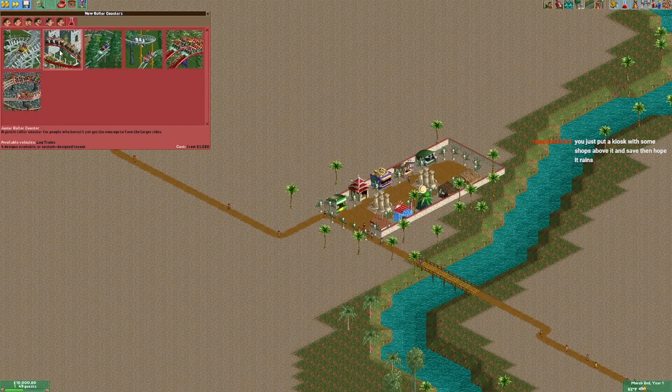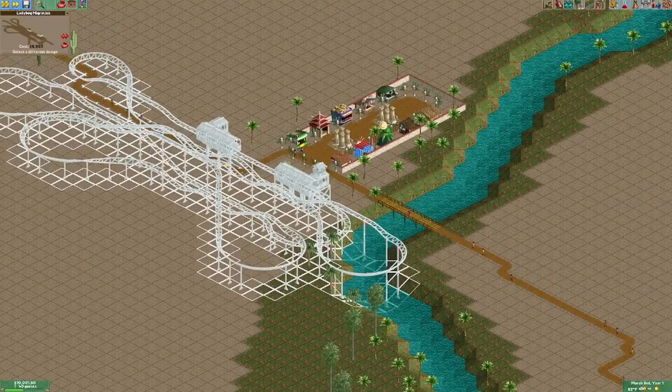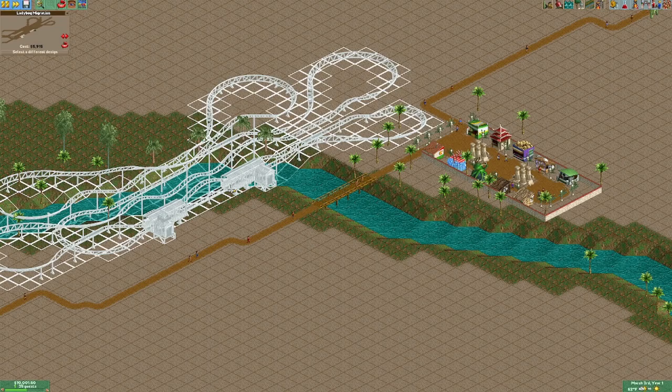I'll unpause it and check what roller coasters we have. We've got the typical early game selection. I don't want to keep building Mango Muncher every session, but this scenario is pretty easy so I'll build Ladybug Migration — it's one of my own designs. It's not the best stat-wise, but whatever, I can do what I want.